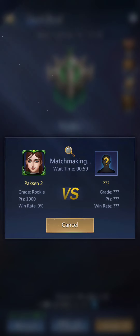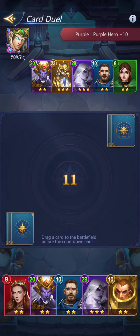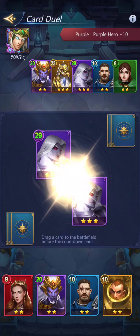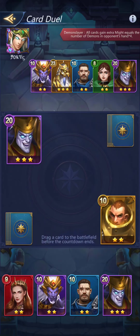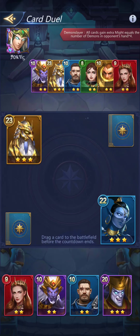Let's go ahead and match an opponent and see what happens. It found me somebody who's also online and ready to play. Purple heroes get a plus 10. Demon Slayer — demons in the opponent's hands I guess. None of my cards have boosts. I don't know — excuse my language, I'm sorry. I don't know how to bleep things. Does YouTube have a sensor for things like that? I'm going to get reported probably.